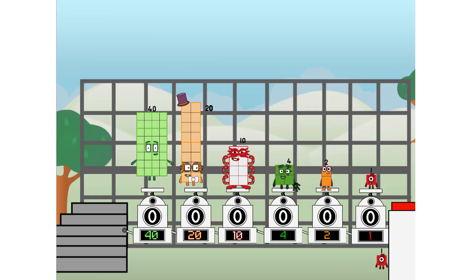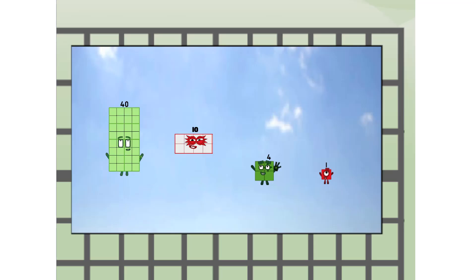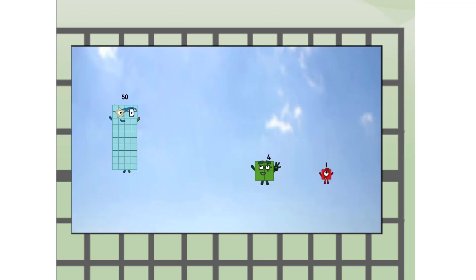And one more to press the big red button. Then you choose who's going up: one of me, none of me, one of me, one of me, none of me, one of me. And fire! Forty-five way up high. Amazing. But not a square.